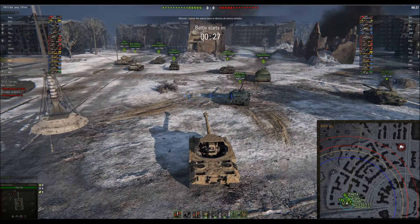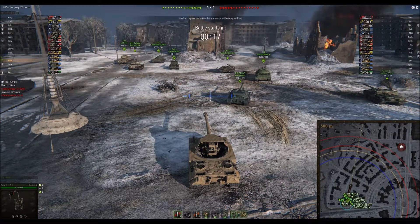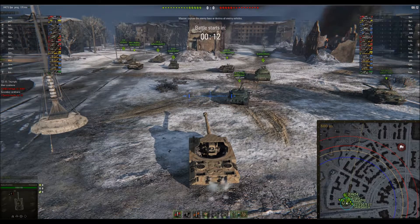Hello and welcome. Thank you for joining me on this video. I wanted to demonstrate a pack takedown — that's later in the video — but to start with, this is the Scorpion G, the Rheinmetall Scorpion G, the Tier 8 Premium German Tank Destroyer. It's a pretty fun little tank. It doesn't have a lot of armor, but it's got a good gun and pretty good mobility.